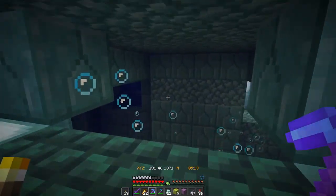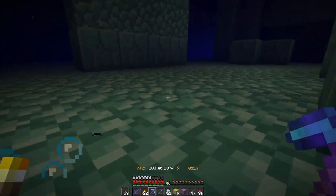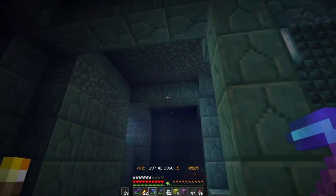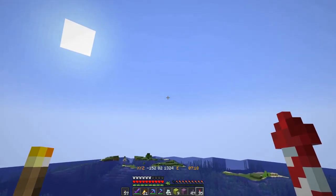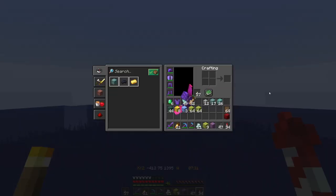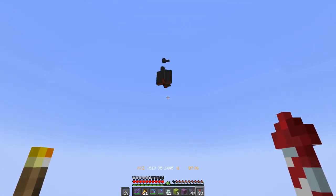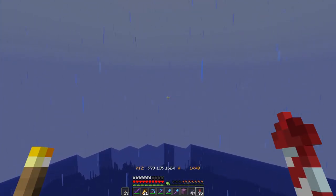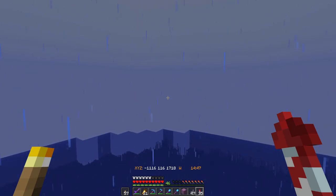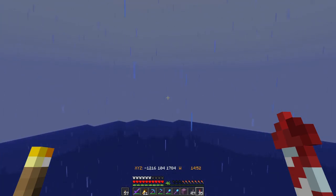One of the tricks I learned a long time ago about finding a sponge room: once you clear the ocean monument of the elders and you can't get mining fatigue anymore, look for the dark prismarine — like this — and you will always find a room. As for these sponges, I got enough, I'm content with how much I have.